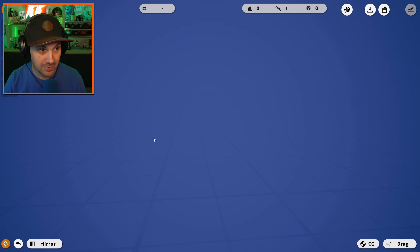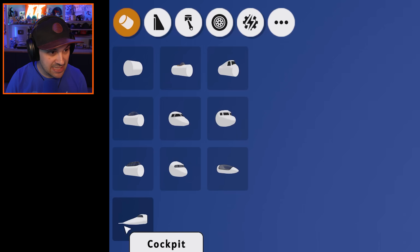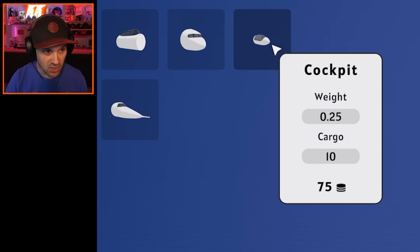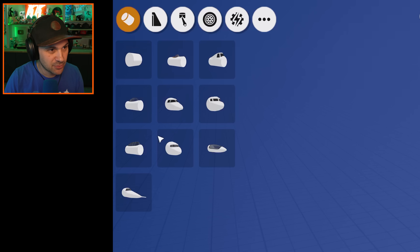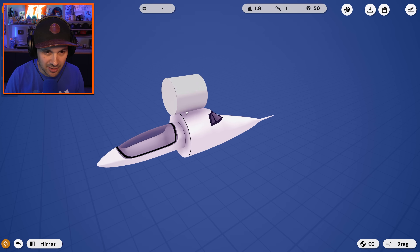I have infinite fuel and I have infinite access to all of the items in the game. What the heck is that? That looks crazy — looks like a mosquito. This also looks crazy. Can I have two cockpits? It's my plane. Fuselage — where's my fuselage at? There it is. How am I going to do this? There you go — that's the dream right there.